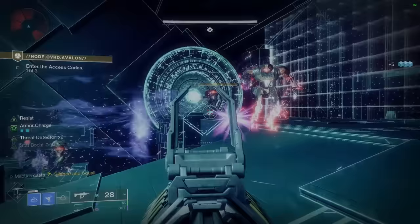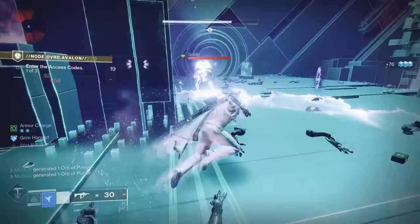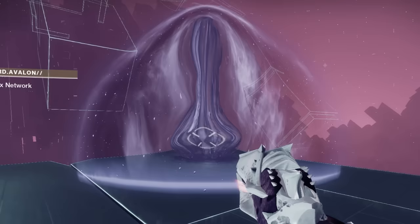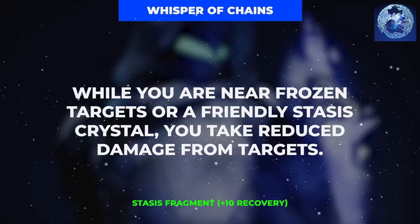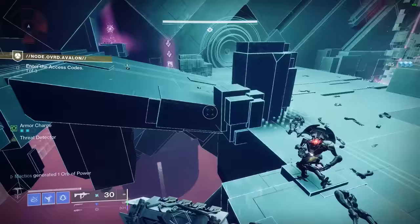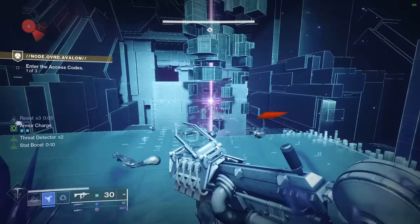When utilizing the Touch of Winter Aspect in conjunction with the Renewal Grasps exotic gloves, the Stasis Crystal spawned will actually be a large Stasis Crystal rather than a small one. Our second fragment is Whisper of Chains, which grants an additional 40% damage resistance buff when near a frozen enemy or a Stasis Crystal. For those keeping track, with the 50% reduced enemy damage, 25% Duskfield damage resistance, and 40% Whisper of Chains damage resistance, we're currently sitting at 77.5% damage resistance.